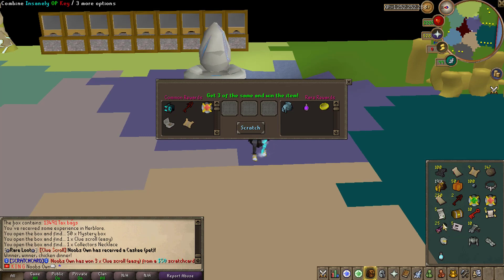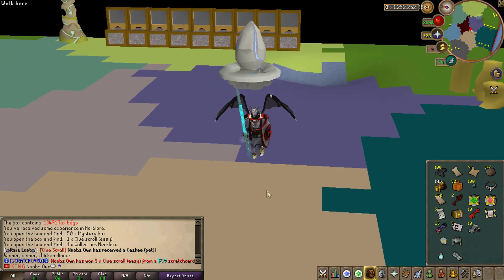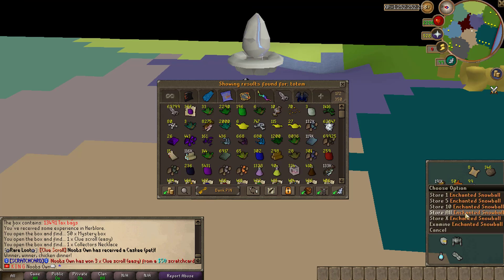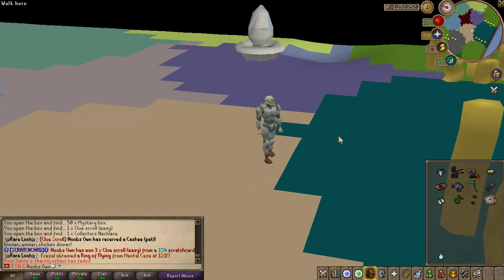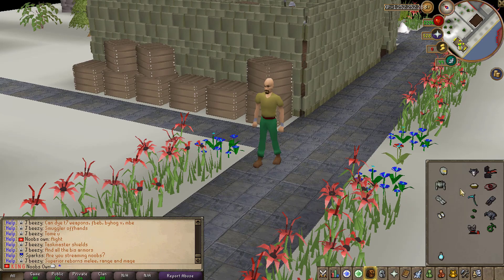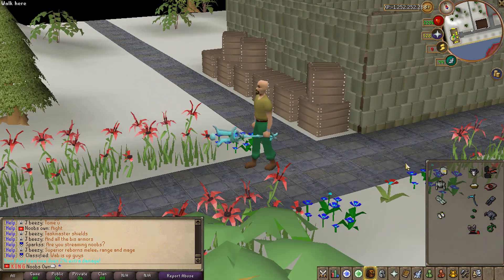We also got this Master Chief set and some more insanely OP keys. Let's talk about this set and the ice dye we received, which is a single use item. Let me bank some things so I can check out the armor sets. The Master Chief armor set looks really great — it's like you're a stormtrooper fighting in Halo, which is quite nice. As for the ice dye, apparently it can be used on a range of items including the smuggler's offhand staff. Once we add the ice dye to it, it becomes the smuggler's offhand staff ice — it looks very sick, and it also does two percent additional damage, which is great.